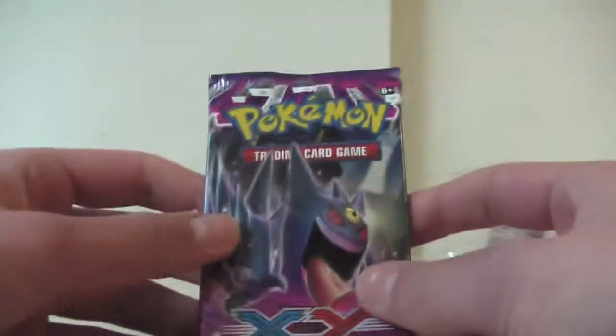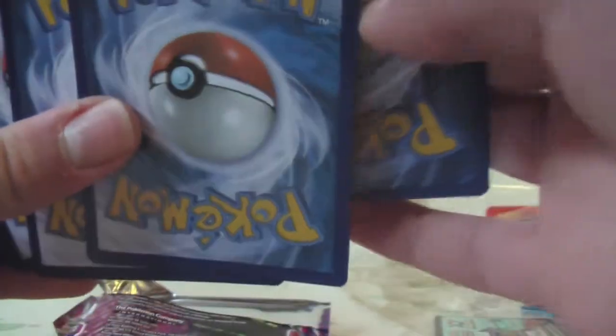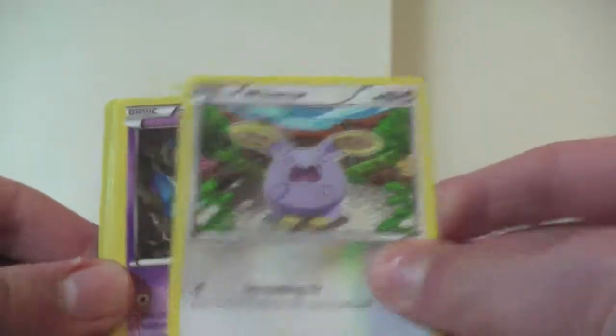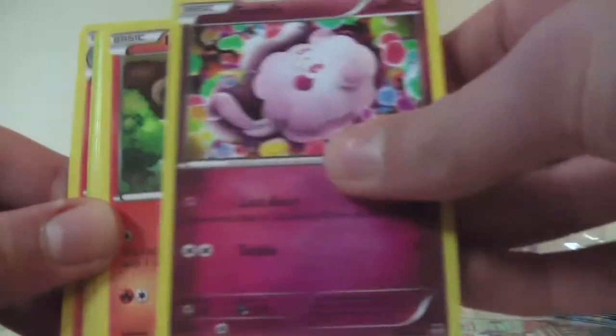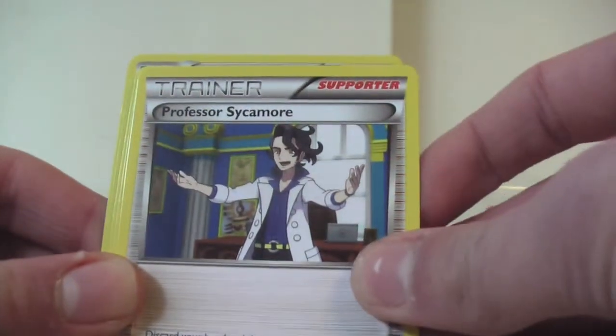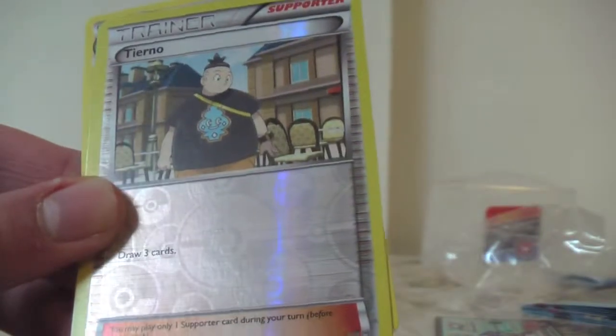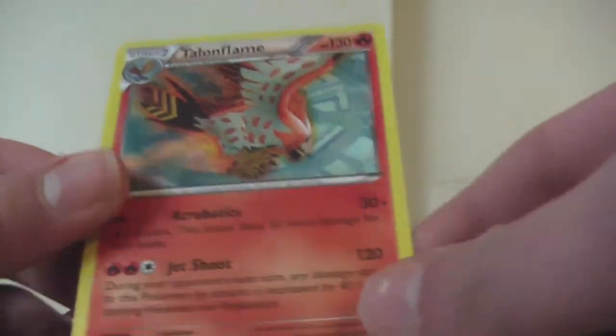Let's go ahead and open up the Phantom Forces. We have the Phantom Forces X and Y pack with Diancie and Gengar. If we really did get an ultra rare in another one of these packs, that'd be like my best tin opening ever. Card trick — one, two, three. We have Whismur, Zubat, Swirlix, Litleo, Pumpkaboo, Professor Sycamore, Battle Compressor, Team Flare Grunt, Torino, and Tail Flames. A little worse pack, but at least we got that Dragonite.